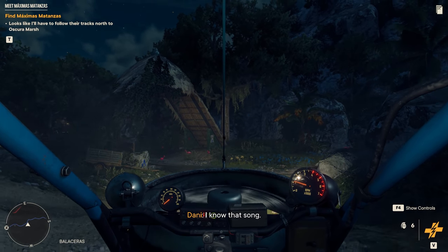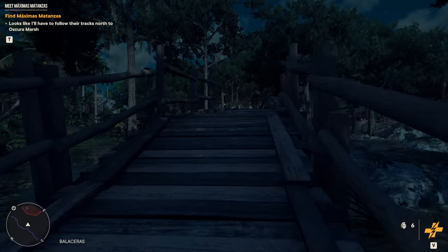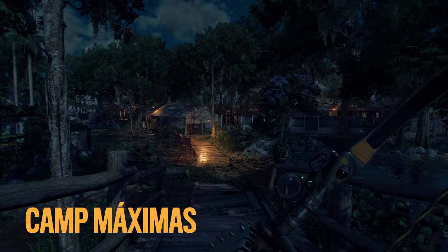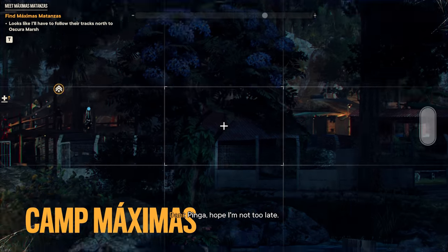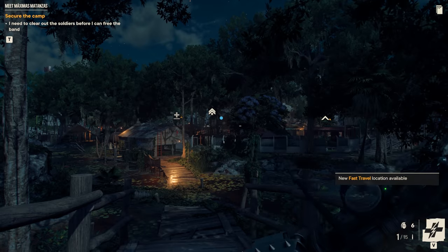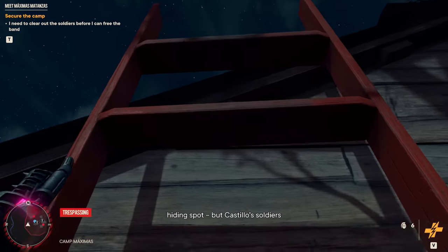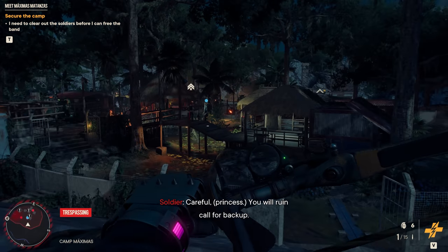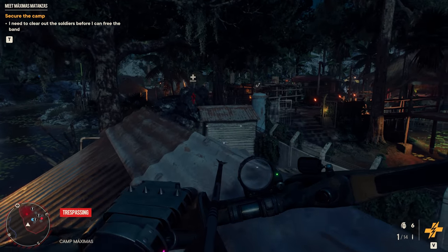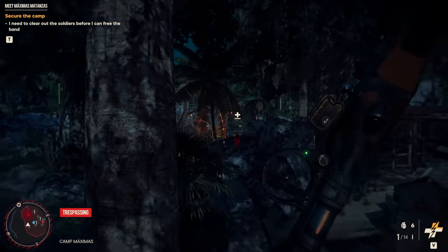What's that — are they flamingos? Oh there's enemies here! I'm not the first to find them. Bingo — hope I'm not too late, there's the officer. Hey Clara, I think I found Maximus Matanzas's hiding spot. What — Castillo's soldados got here first? Looks like they're having some fun before they call for backup.